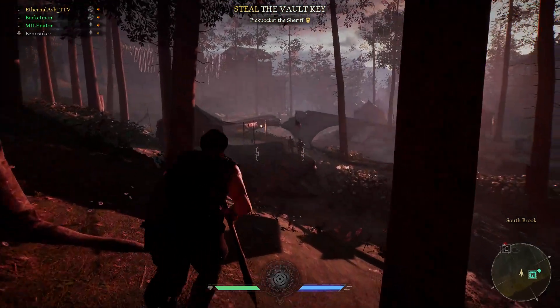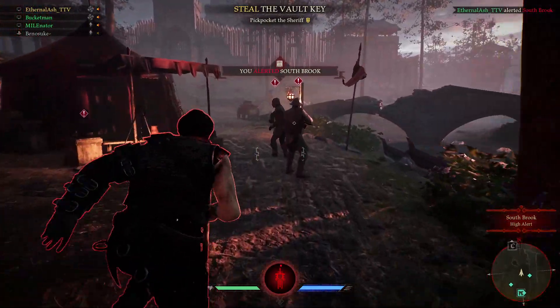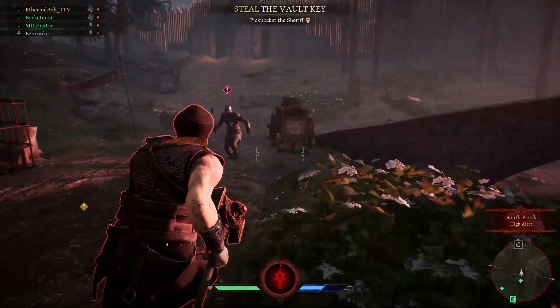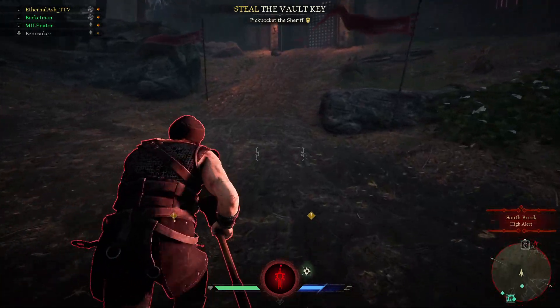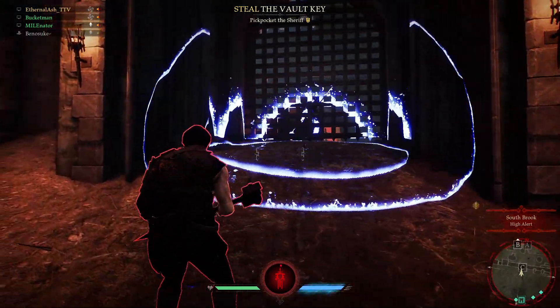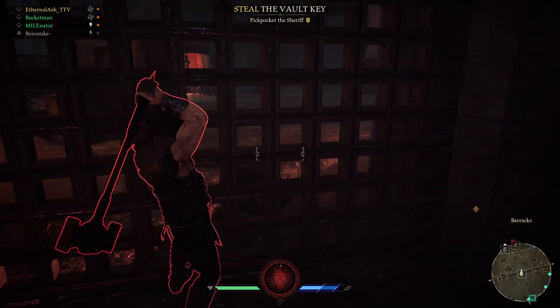Alright, welcome back to another video. This time we're going straight into the gameplay, and today we are playing John on an aggressive build more than an objective build. The reason for this is I wanted to show you guys the difference between the two builds. Now as you can see within this gameplay, I am playing really aggressive - making decisions to not go for the winch, not go for the chest, not play objective whatsoever because I want to play aggressively.